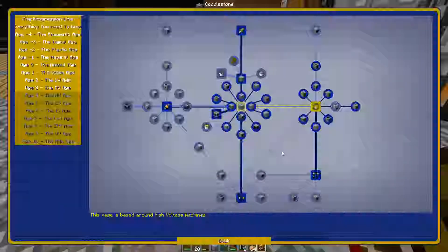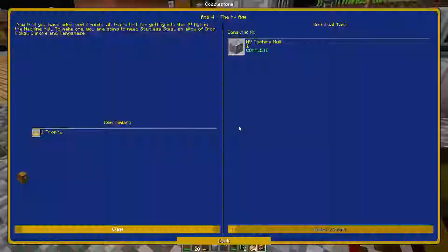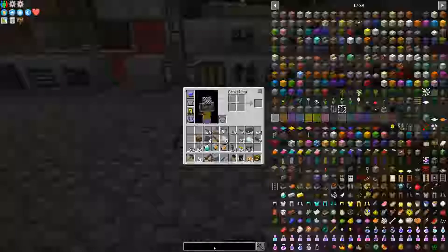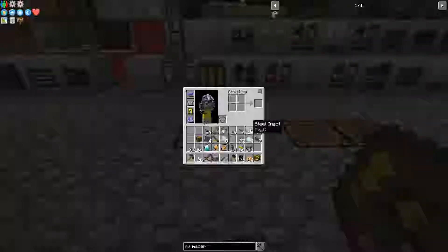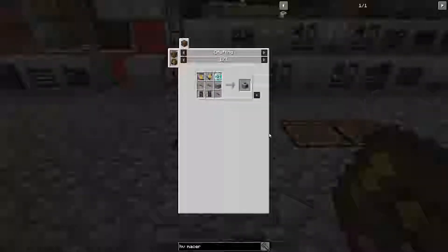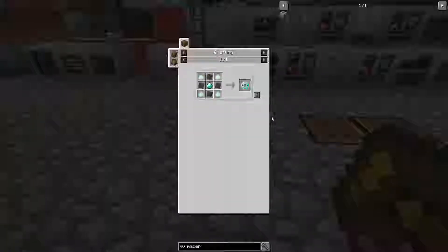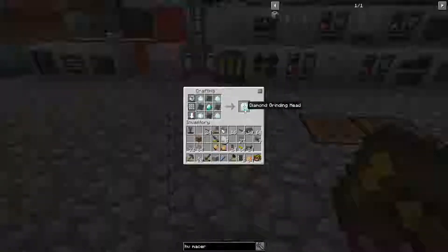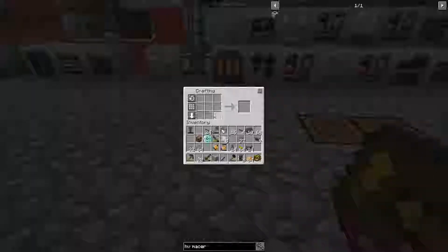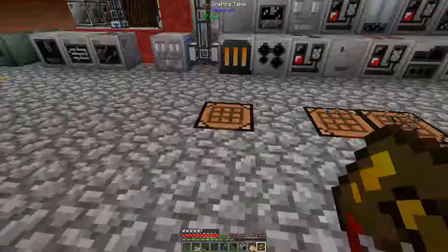HV just opened up a whole bunch of stuff. I actually did make an HV first because I was going for an HV machine — specifically the HV macerator, or as it's actually called, the universal macerator. I have most of the components and the circuits. The only thing I haven't done is the diamond grinding head, which is just steel, four diamond dust, and one diamond in the middle — super easy to make, especially with all the free materials.